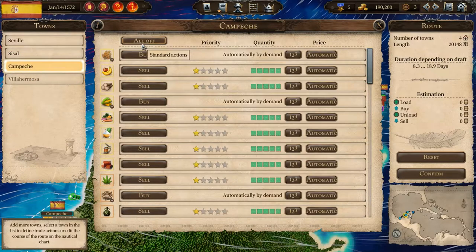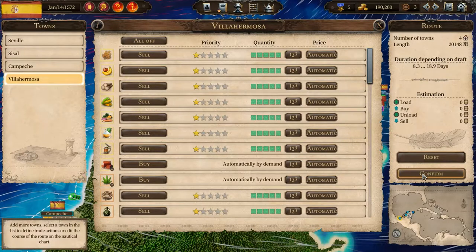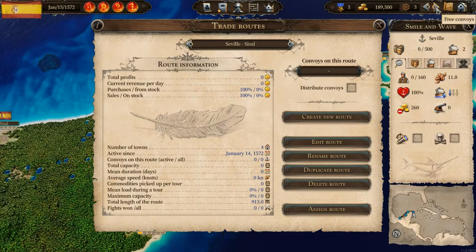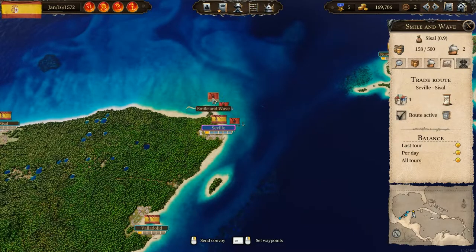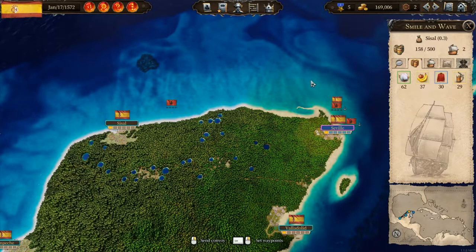We're going to hit standard for each town. It's really important that you confirm your changes. Now all that's left to do is give it a ship or a convoy. Up here you'll see we've got three free convoys — click the arrow to go to the next one. With this screen still open, 'assign route' has become available. We'll assign the route, and now our boat 'Smile and Wave' has started going around the trade route, buying and selling as per the instructions we gave it.